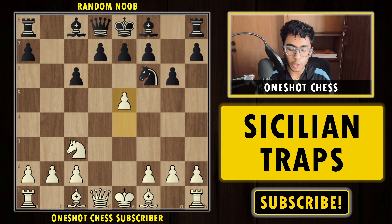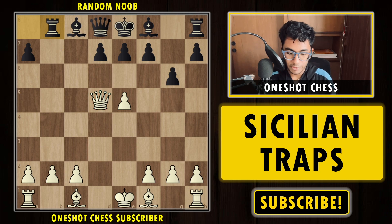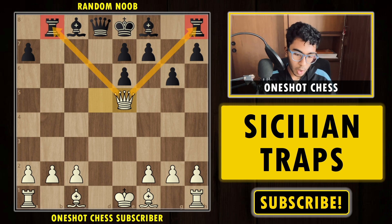Our opponent wonders where to put the knight. If the knight goes to g8 or h5 it is completely passive and white is already better. So black tries Nd5, we take on d5, cxd5, Qxd5 — white is a pawn up. Black plays Rb8, claiming a lead in development and some compensation, but we have the strong move e6. We are threatening mate in one, so black must capture with either pawn. Our idea is to play Qe5, which attacks both rooks — white wins a rook and is completely winning.